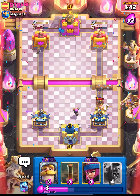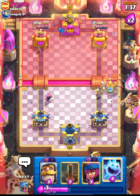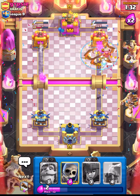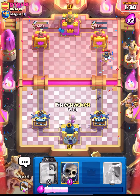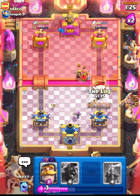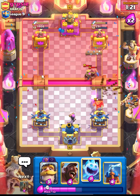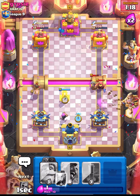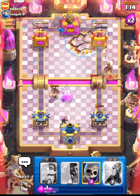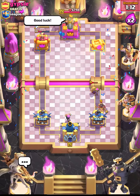He has the elixir advantage so we can't stop him completely - we have to get damage done. Let's go in with our hog and cycle EQ. Our hog gets one shot. We just need one log and EQ to finish off this game. Let's cycle our log, but this guy is ready with his hog so we have to defend first. Let's put down our tesla and now we can win this with EQ. I hope you guys enjoyed the video - hit the like button and subscribe for more content!